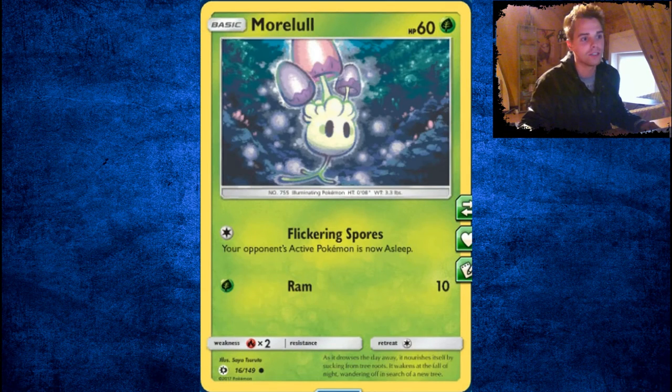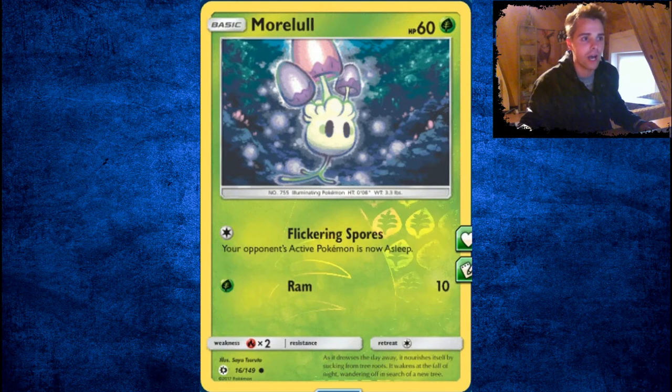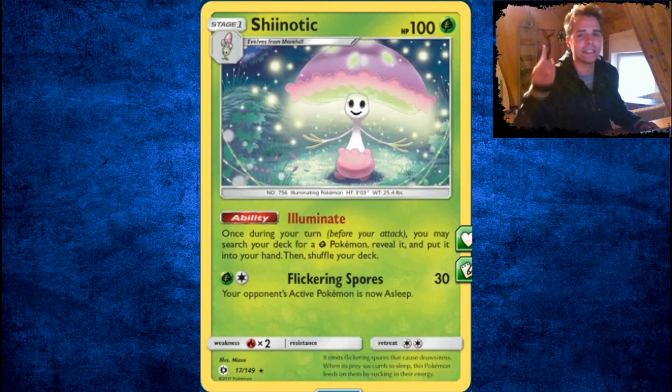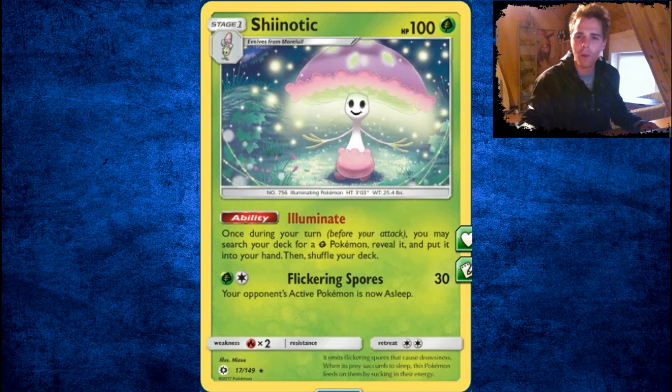Next up, Morelull — it's something we need. You can put your opponent to sleep, something fun to try out. It evolves into Shiinotic — this is where the shenanigans start with Illuminate. You can search your deck every turn for a Grass-type Pokémon, reveal it to your opponent, and put it in your hand. Great ability. This will be used in a bunch of Grass decks, so definitely get your hands on two of those. A 2-2 line is something I like about Shiinotic.